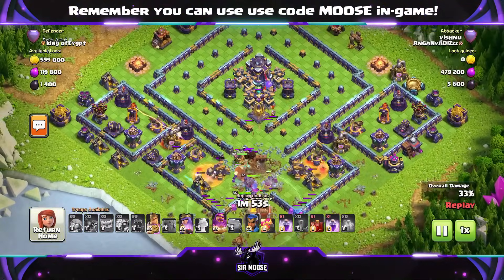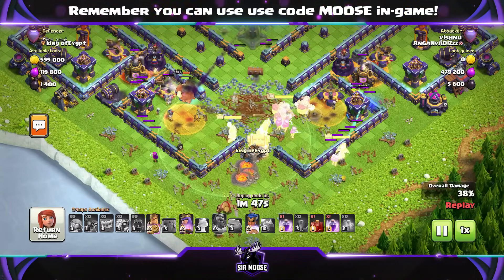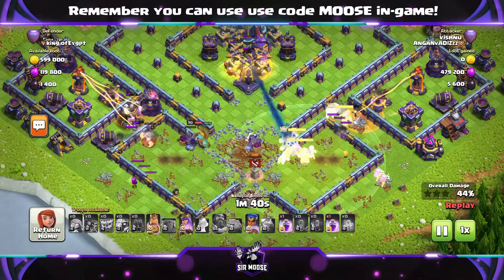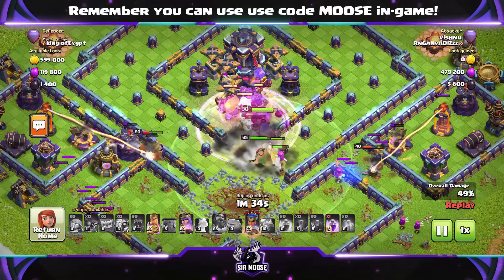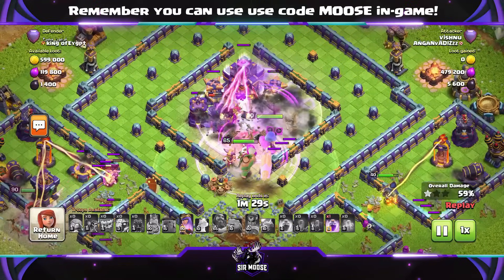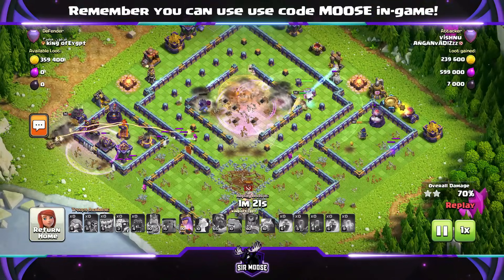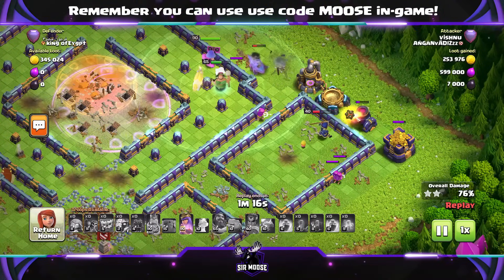Thank you to Vishnu for the replays. If you drop off your replays, try to make sure they're against bases with the Monolith, the Spell Towers — pretty maxed out — because we want to see how these armies do against tough bases. Anything without the Monolith or Spell Towers is obviously easier. The Town Hall got taken out there — that was magnificent. Nothing left in the center of the base, and the Royal Champion is on the right-hand side moving through.